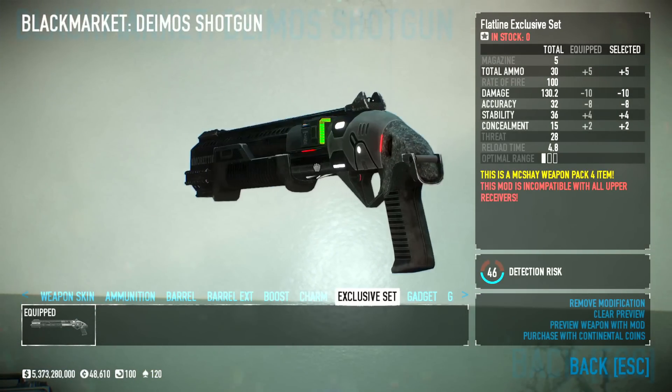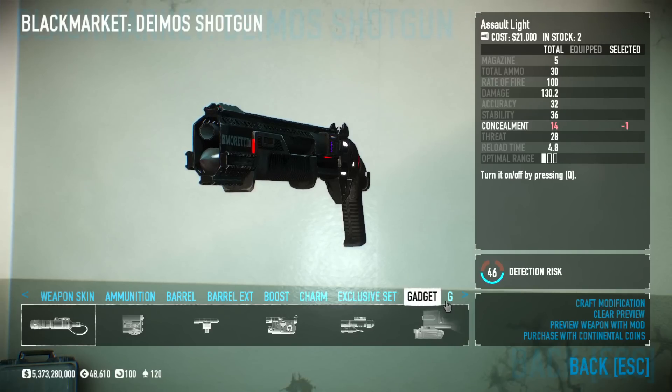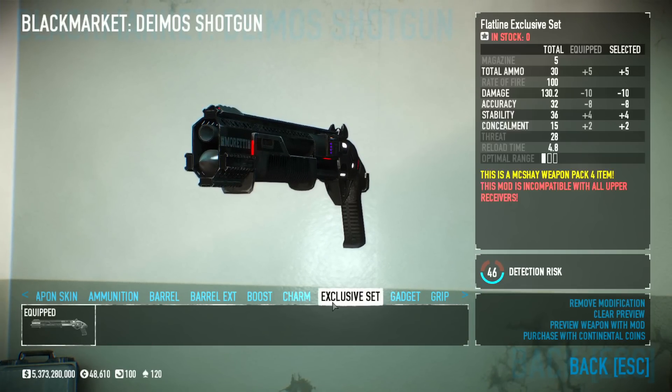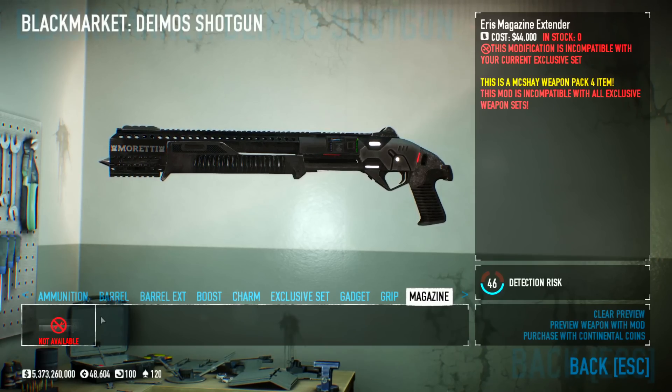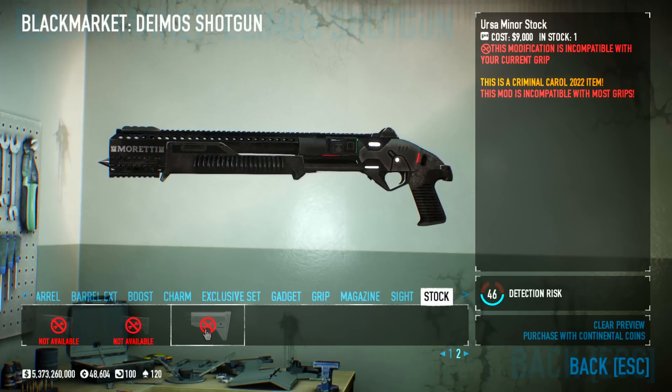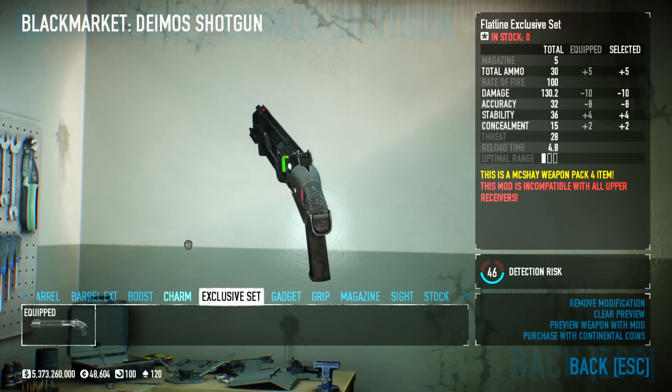The exclusive kit for the shotgun looks really futuristic and cool. You can have a laser sight with it. Note that with the exclusive kit on, you can't use certain attachments — the stuff shown here, most magazines, and most grips are locked out.